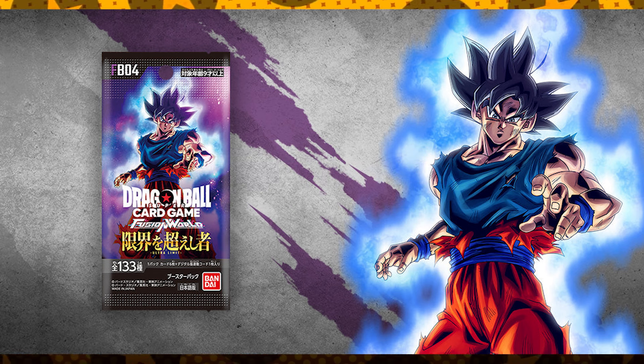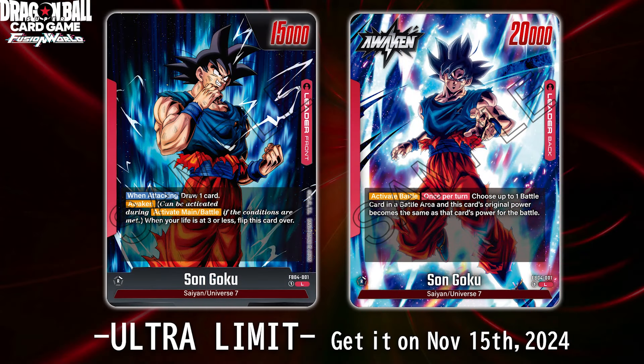Let's get started with the first leader, the most anticipated Goku — the red leader. This thing is absolutely insane. On the front side you draw one card when attacking, it's a 15k leader, and it awakens at three life or less. Honestly I feel like this card needs to awaken at two or even one life or less. Once awakened it's a 20k leader — nothing crazy — however it does have the activate battle, once per turn: choose up to one battle card in the battle area and this card's original power becomes the same as that card's power for the battle.